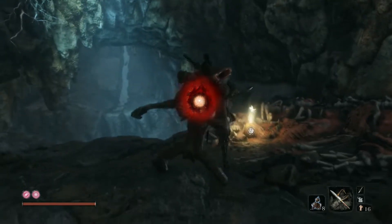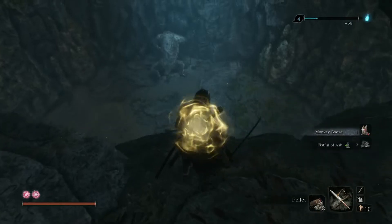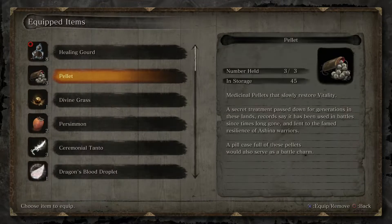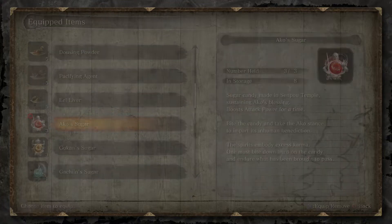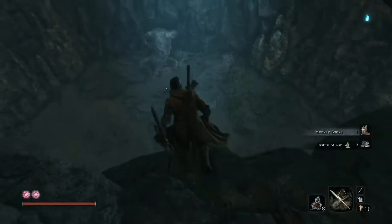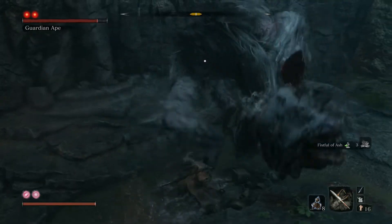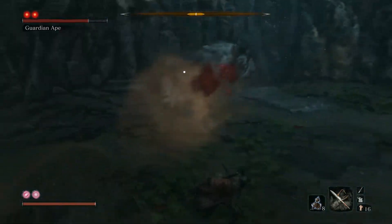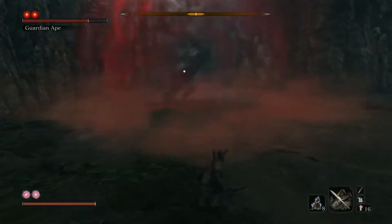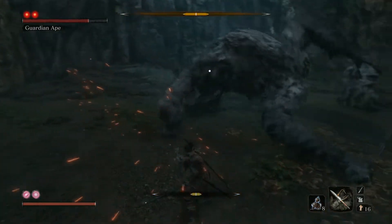Kill this guy. Pick up Monkey Booze — pretty cool. Prepare yourself for this garbage boss fight. We're going to use Aqua's Sugar and Divine Confetti and try to hit as hard as possible. The first phase is just him, but the second phase is where the other one comes down. We're going to be using the loaded spear and firecrackers as well.